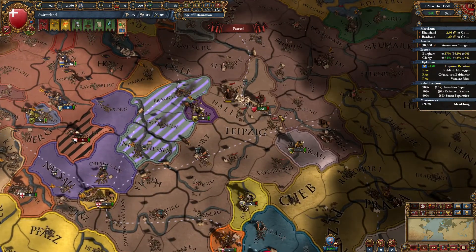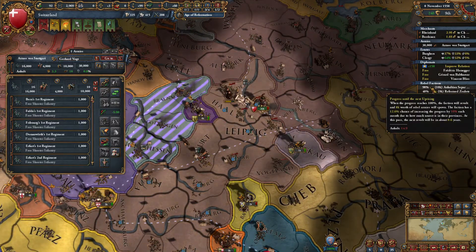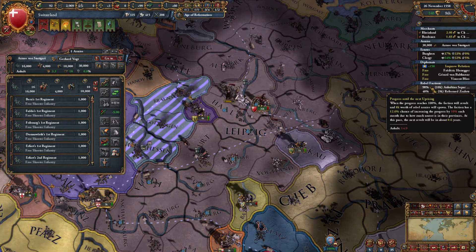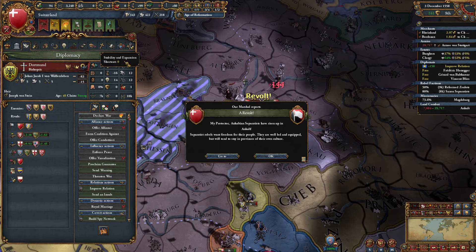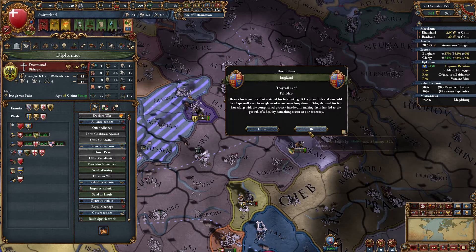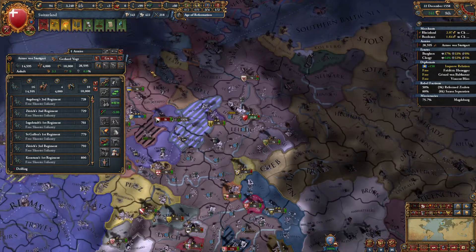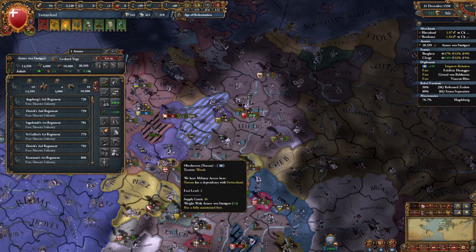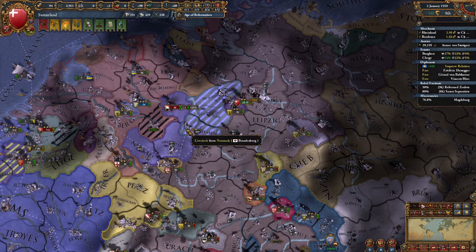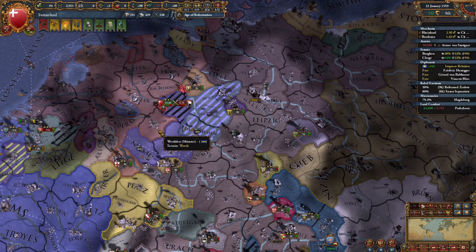It'll save a little bit of money over time. See, Anhalt getting ready to rebel. Let's stop drilling because we're not going to be able to prevent it from happening since we are trying to convert it. There we go — big stack wipe. Sorry, Hesse, you must wait. Our vassal's having issues with rebels — we can go take care of that for them.